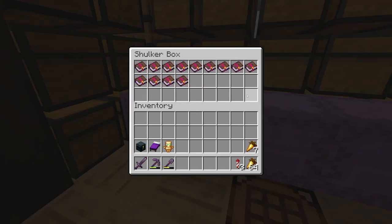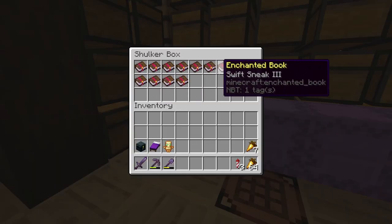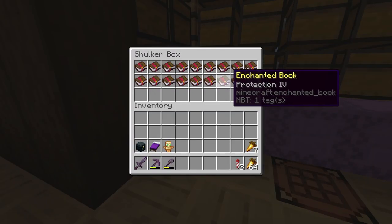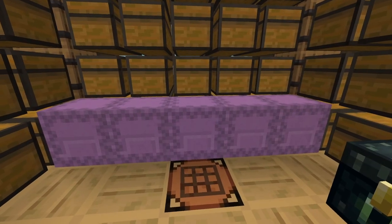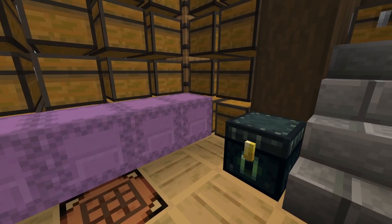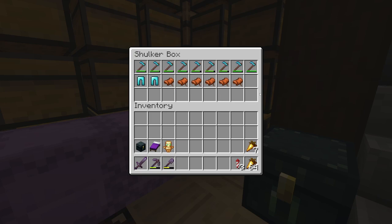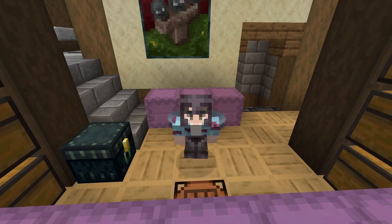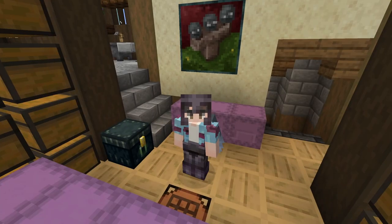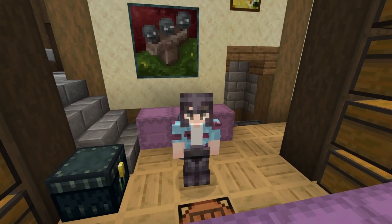This shulker box I'm quite proud of — it's all Swift Sneak books. We are never going to need this many. Over here are all of the good books I found from the ancient cities and desert temples. This chest is all of the saddles, plus a couple extra, and a further chest of diamond horse armors. And then finally, a lot of hoes and two pairs of pants. That's pretty much all the loot from the overworld. Now it's time to turn our attention to the end and the nether dimensions. From the end we can get the spire armor trim, and the eye armor trim from the end city. The nether — that's a whole nother story.